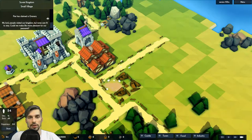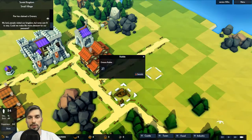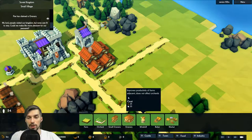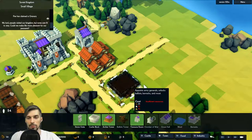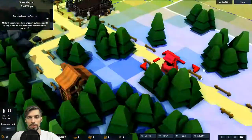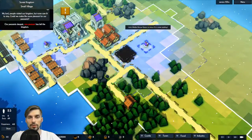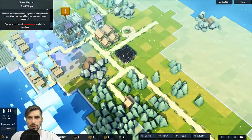The granary has burned down to the ground — what the hell?! That is horrible news. Can we clear it? Okay, let's try to build the granary again, and this time we'll build a well right next to it to protect it from fire.